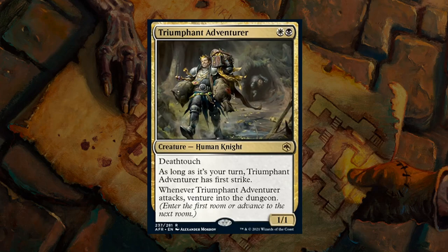Next up is Triumphant Adventurer — a 2-mana 1/1 human knight with deathtouch. As long as it's your turn, the adventurer has First Strike, and First Strike plus Deathtouch is a great combo — the opponent will often have to double-block before they can take it out, and you can still choose to destroy their best blocker. More importantly, whenever the adventurer attacks you get to venture into the dungeon. Black-White is probably the archetype that wants to complete dungeons as fast as possible, and a turn-2 Triumphant Adventurer makes it very hard to stop you from completing at least one dungeon. I like B for Triumphant Adventurer — small but packs quite a punch.